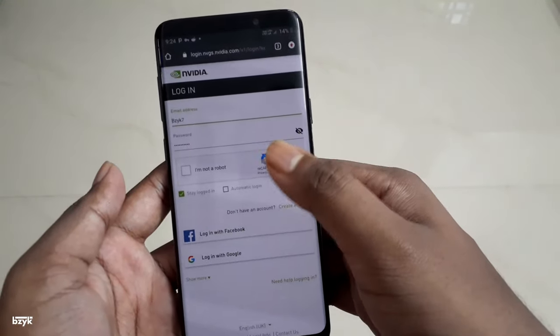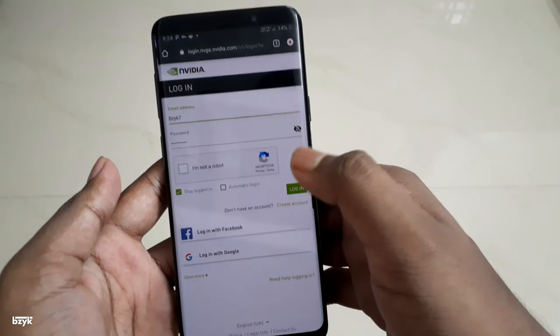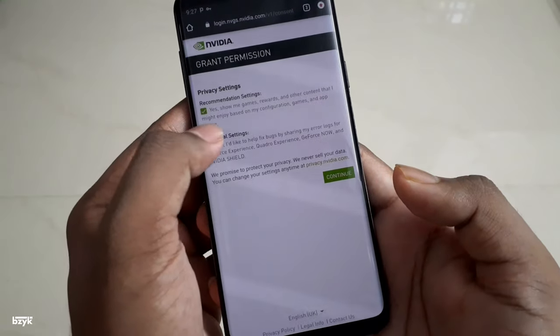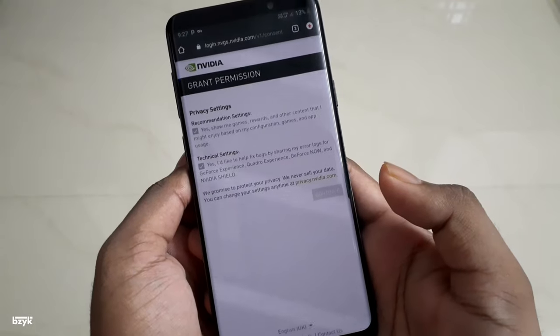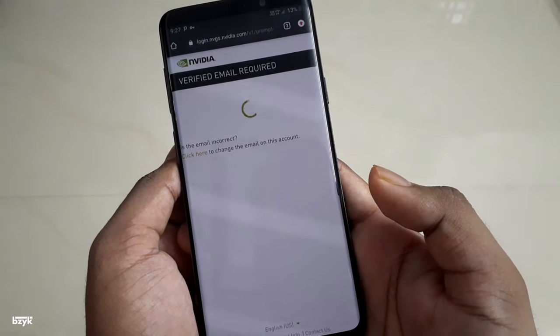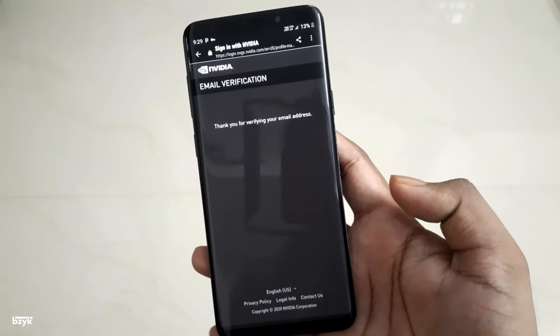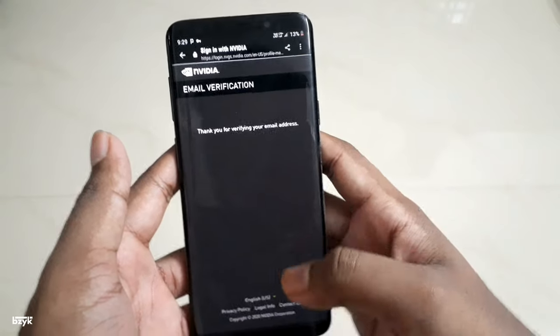What we are doing now is creating an account in NVIDIA GeForce Now. You can either log in with your Facebook or your Google account. I have already made an account for myself, so I will just sign in with that. Just after creating your account, it will ask for your permission — just give both permissions and click on Continue. It will now send an email to your registered email ID, so go to your email and verify the email from NVIDIA GeForce Now, and then you will be redirected back to the browser.